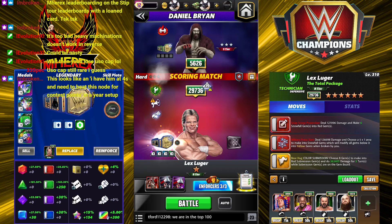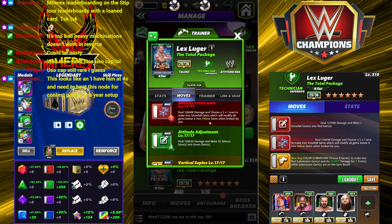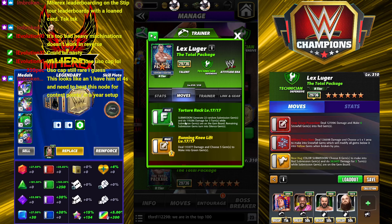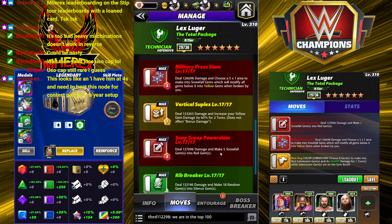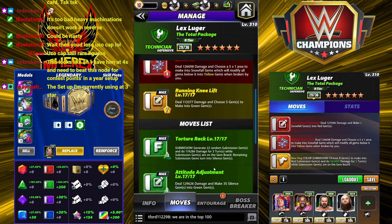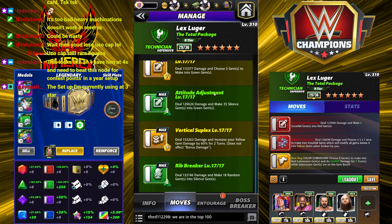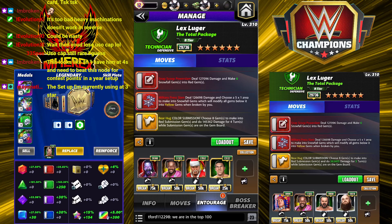Next moveset — kind of like this one as well. At three star I would definitely use that one: choose to load the green or start with it loaded because of tours and his monthly perk, then go right into the sub. I'd probably throw sub trainers on him and super sub it for ease on the three star tours. Now we're bringing in the Snap Scoop Power Slam, Military Press Slam, and the Bear Hug. You have options here — you could start with red loaded, but I would much rather start with the yellow loaded and the sub to drain them and move from there.